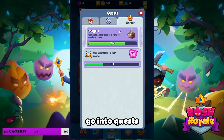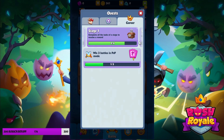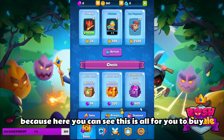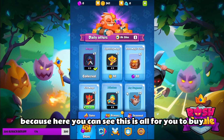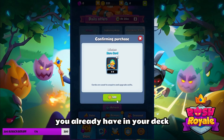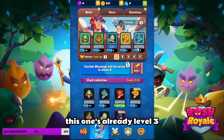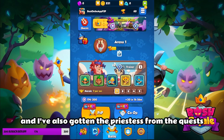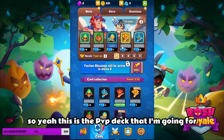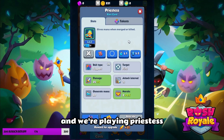First, go into quests and look out for things that you've already done on the stages. Second, check the store because here you can see what's available to buy, and you should just buy something that you already have in your deck. I've already upgraded a few things — this one's already level 3 — and I've also gotten the Priestess from the quests. This is the PvP deck I'm going for because Fire Mage isn't that good, and we're playing Priestess.